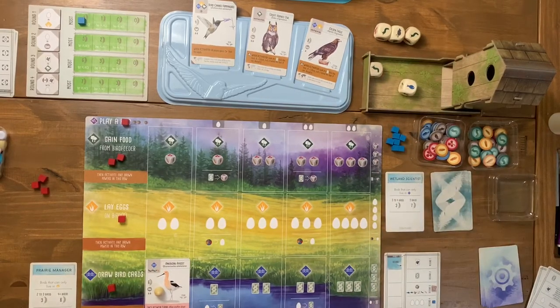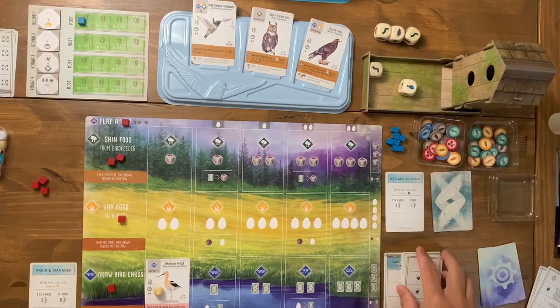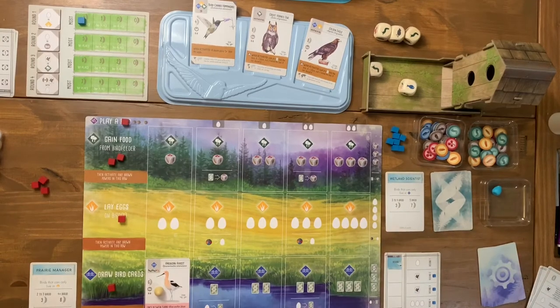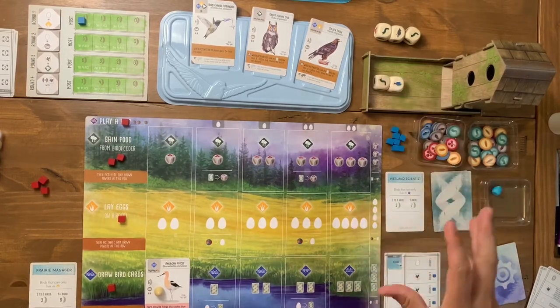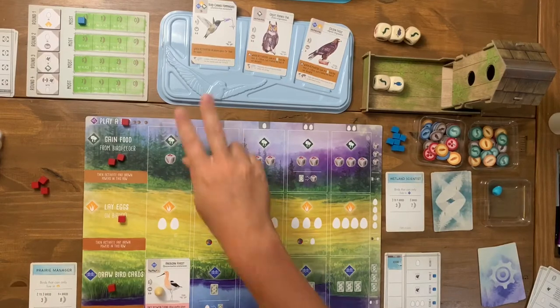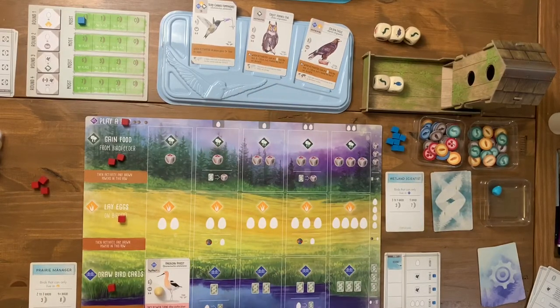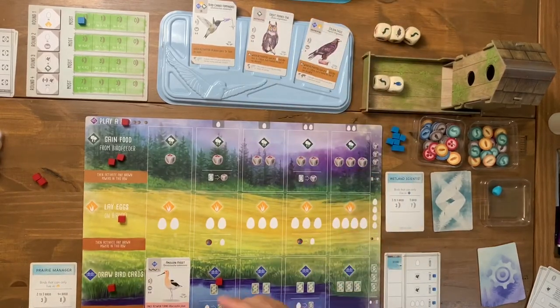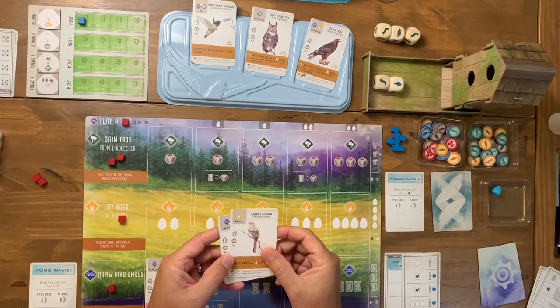On the automa's turn, the card tells him to gain one egg, which I place on his tracker — it's only good for end game scoring. For me, I need either wheat or berries, neither of which is showing on the dice, and I can't re-roll yet. So I'll draw more cards instead — I put my activation token down, discard an egg, and draw the top two cards.